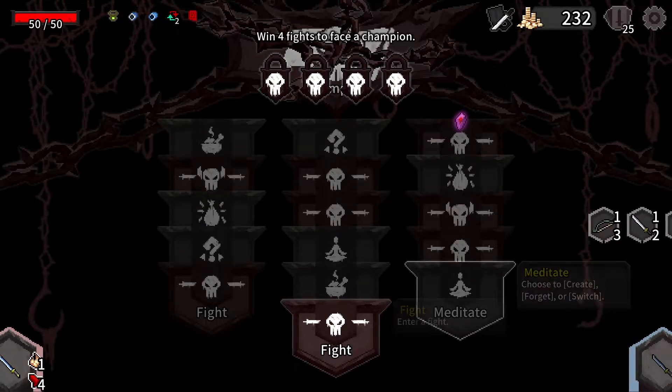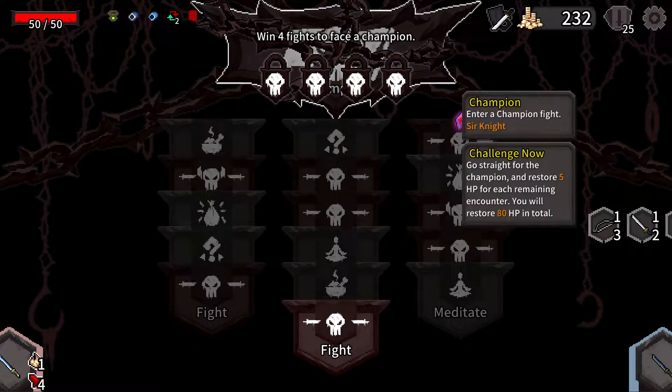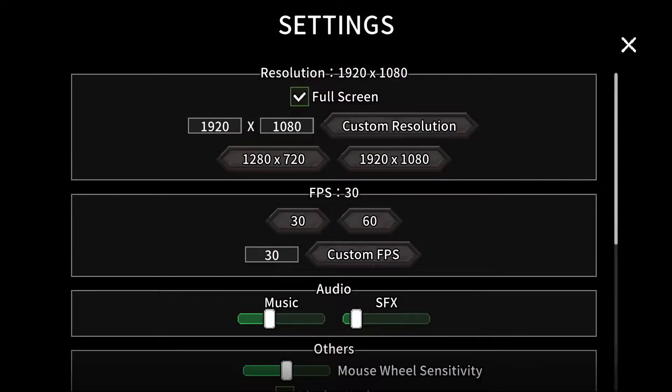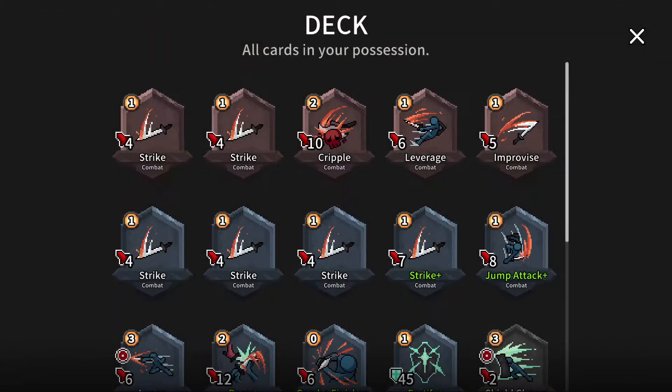Hey everybody, welcome back to Alina of the Arena, where your eyes do not deceive you - we're on the Royal Floor on Hellwalker 20. I hope. Can I see what difficulty I'm on anyway? I did put it on 20, I'm certain I put it on 20. And we've got here with a combo build, basically.